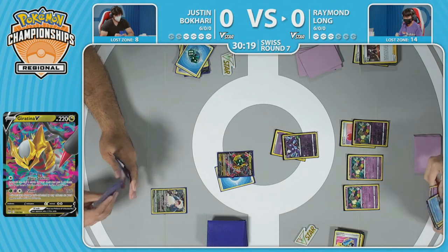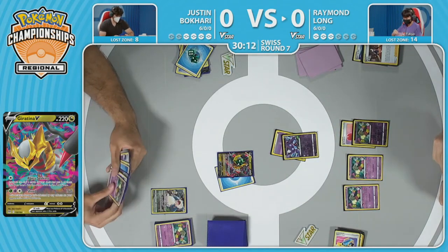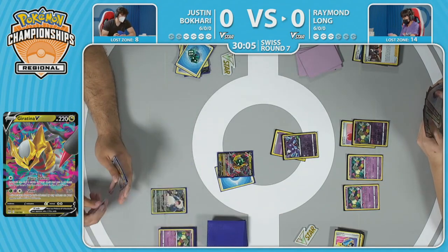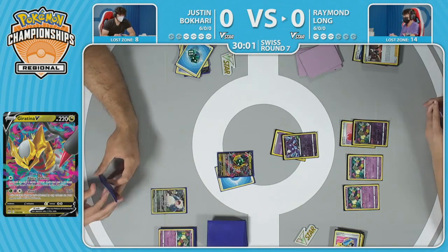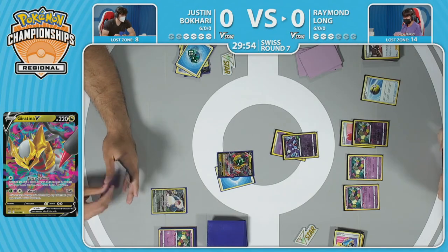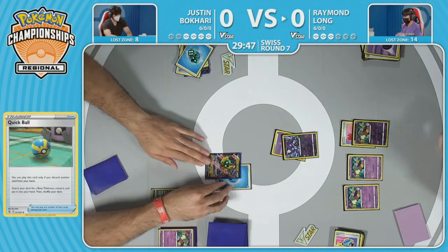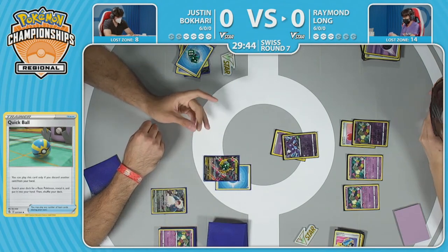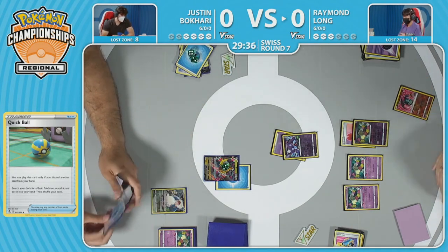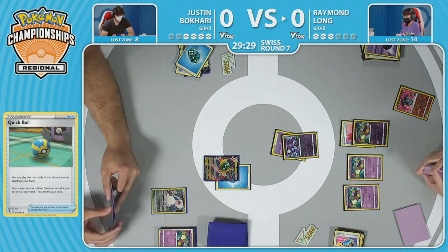This Lost Box deck is really playing this prize race of single prizes — taking a knockout on each other — but when your opponent doesn't have the return KO, you can just build so much more advantage. Snorlax may not be the Pokémon you want to target in a situation like this. Echoing Horn could be relevant — cashing in a knockout on that Comfey while getting 10 damage onto the Giratina V. A Quick Ball discards a Psychic energy but will find a basic Pokémon from the deck. Could grab that Radiant Charizard, set it up for next turn.